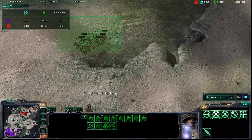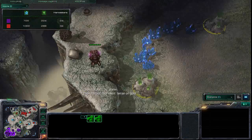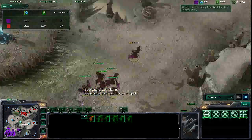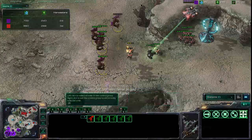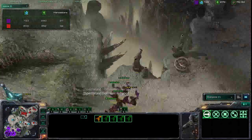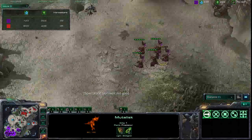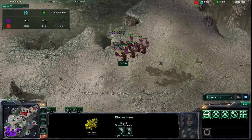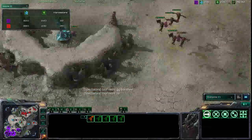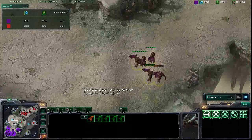That's a very aggressive expansion. Dombe is also building banshees and researching cloak. These two banshees with cloak are going to be able to do a pretty good amount of damage. Suffo has two queens for anti-air and he does have a spire going, so he should be able to finish off — oh, poor banshee! Got caught in no man's land right there — good play by Suffo, they really needed that banshee kill.